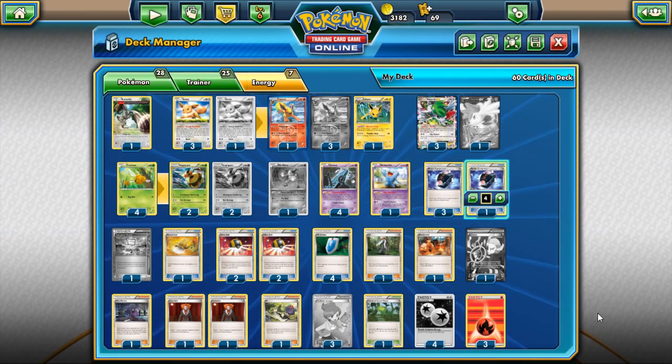With Fates Collide just coming out, there is nothing in that set for the deck. It gets no strength from that. I know the next set has a card coming out that's basically Lysandre's Trump Card but just for Pokemon — that's really bad for the deck. I think this is the final run for now. Maybe I can sneak into a tournament with it when people aren't expecting it, but I don't think it's going to be very viable for Worlds.